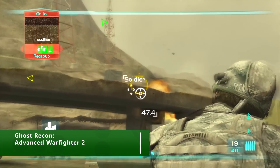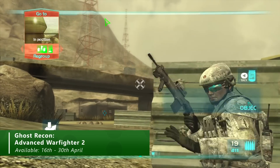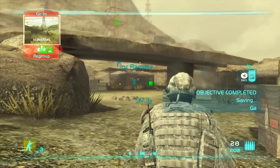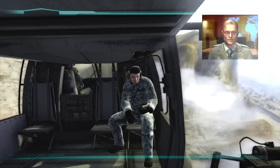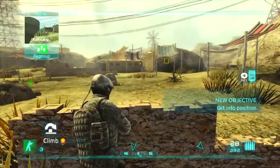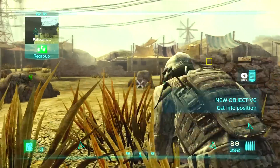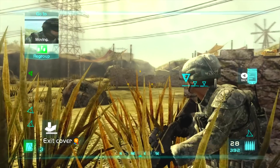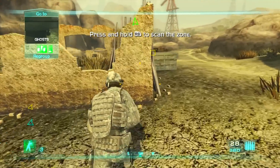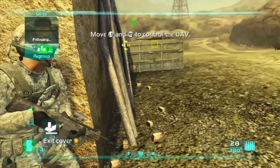From the 16th of April, you'll be able to download another Xbox 360 classic to your Xbox One thanks to Xbox backwards compatibility — and I'm talking about Ghost Recon Advanced Warfighter 2. The game features a single-player campaign that follows on a couple of days after the first Ghost Recon Advanced Warfighter. If you've played the first game, the story ties together nicely. The game was released back in March 2007 with an 86% Metacritic rating, and when you play it today you can still see why.